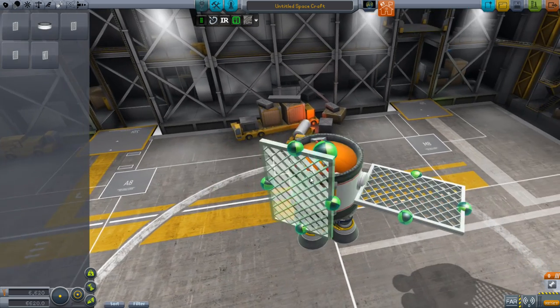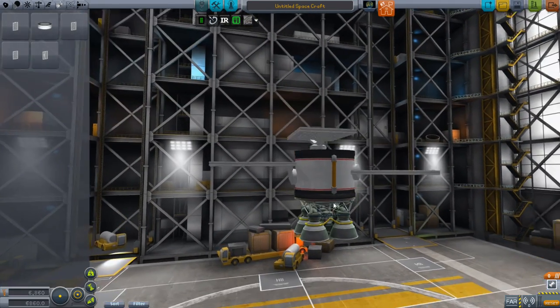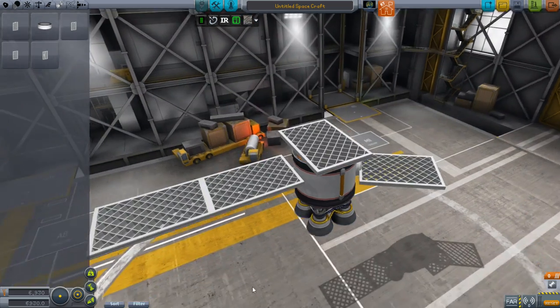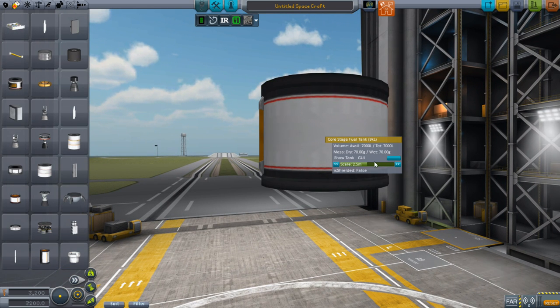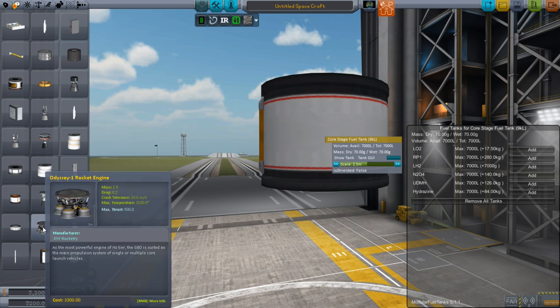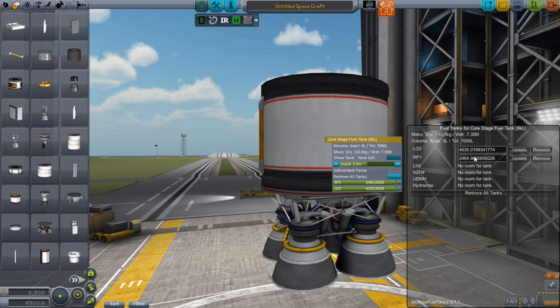They have multiple types and sizes — this type that connects down, this type that allows it to connect and go up, this one goes sideways, and some that let you extend existing ones further out. Modular Fuel Tanks doesn't come with any parts, but it gives you a user interface to see all the different fuel types that can go into a tank. If you grab an engine and stick it on, it brings up the ratio that engine uses and lets you automatically fill the tank with the exact proportion necessary. You can also manually set up to 7,000 liters of fuel inside that cylinder.